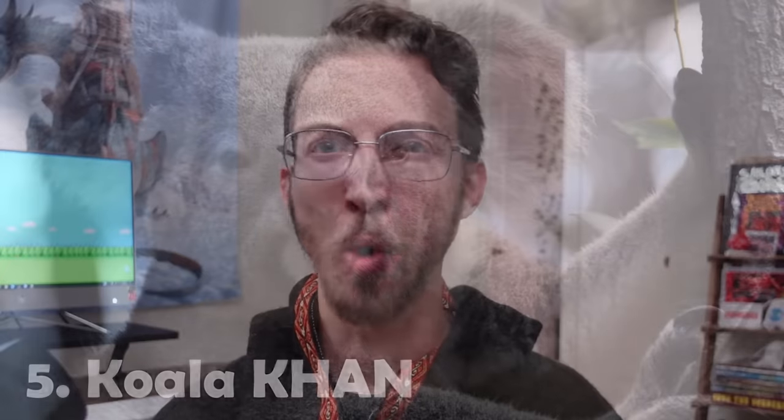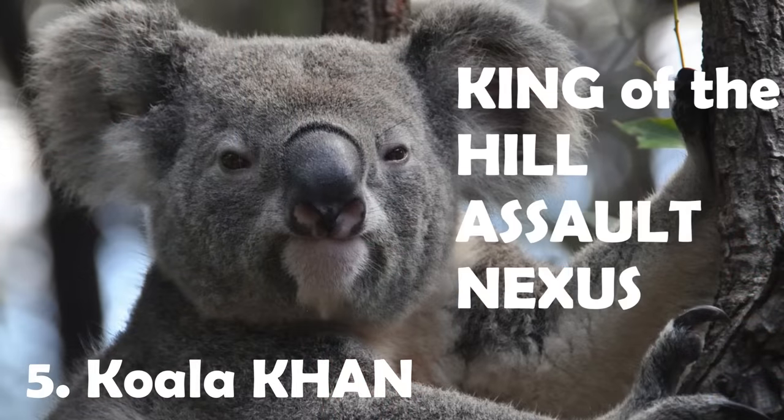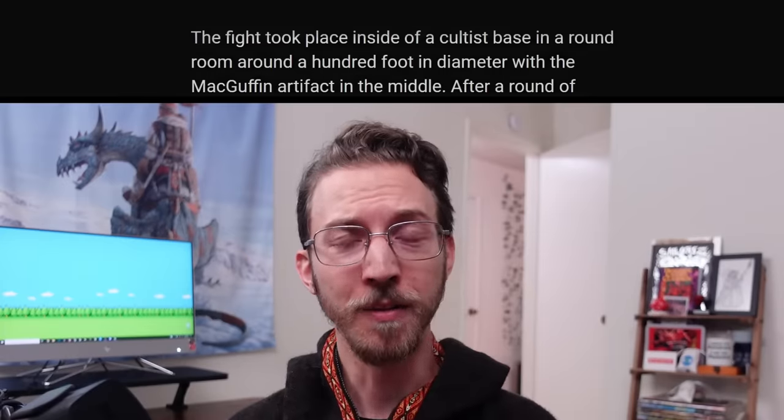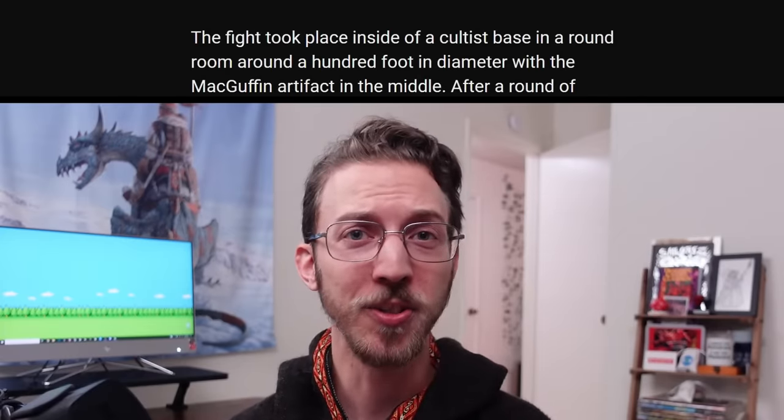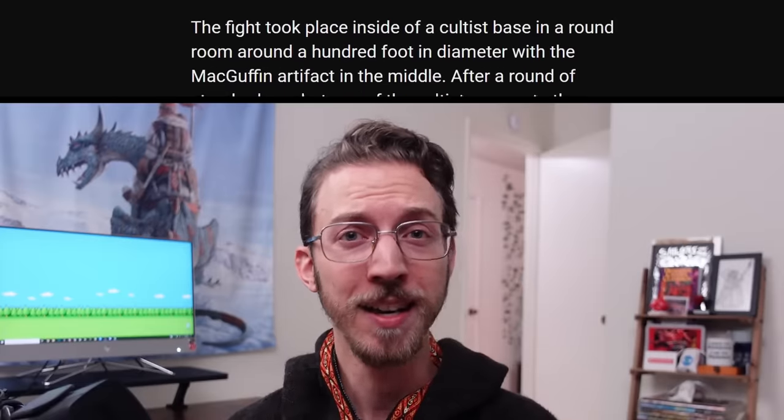Like the previous one, using both non-combat combat and timers, this one combines the ideas of claiming a MacGuffin while also needing to stay in a certain area — King of the Hill style. In honor of the creator, I have dubbed this scenario the Koala Khan King of the Hill Assault Nexus. The fight took place inside a cultist base in a round room around 100 feet in diameter, with the MacGuffin artifact in the middle.